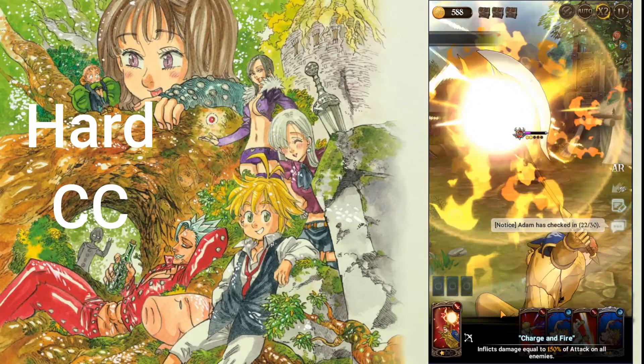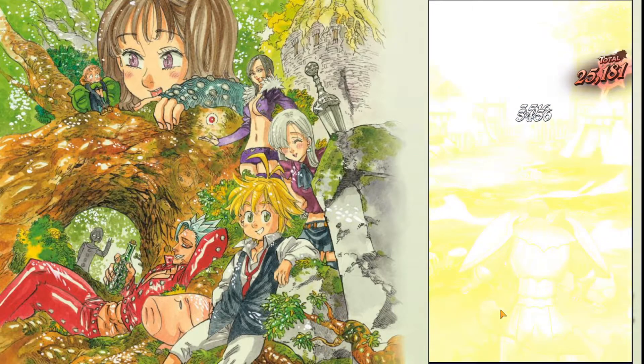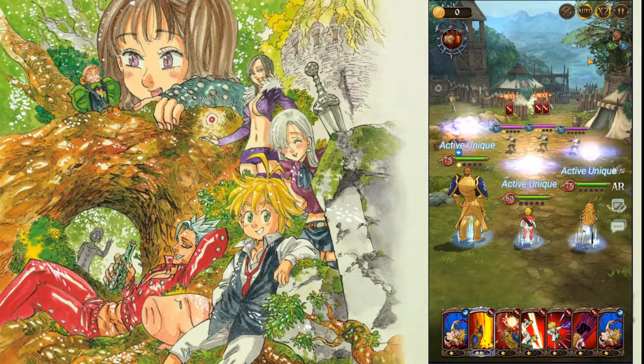Second, you can use hard CC to stop the actions of the opponent. This includes stun, freeze, and petrification, which plenty of units carry. Last, just kill them — death is the hardest CC. They can't ult you if you focus them down.